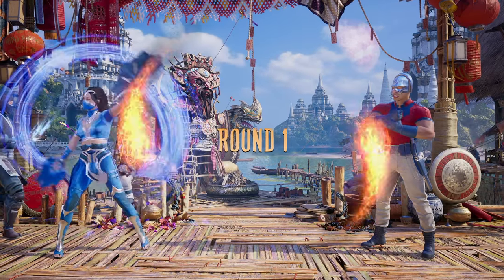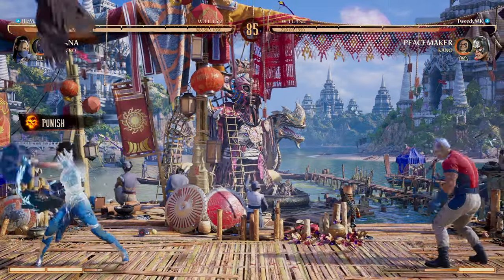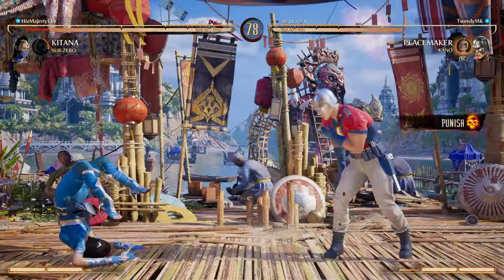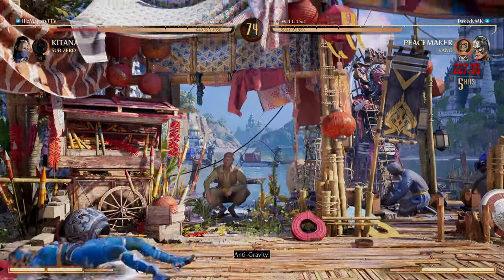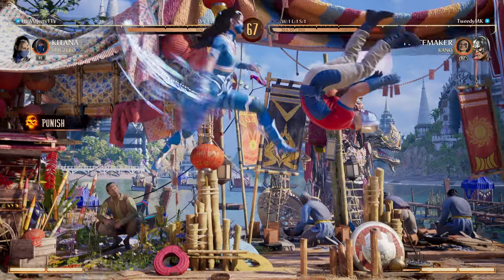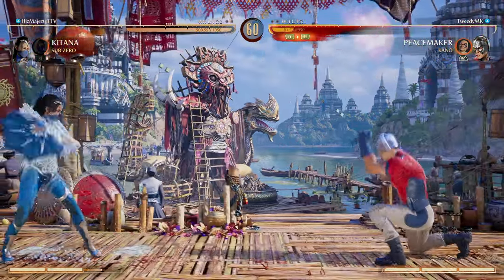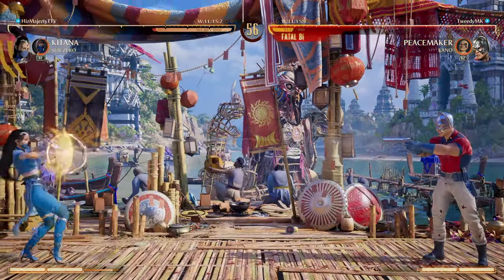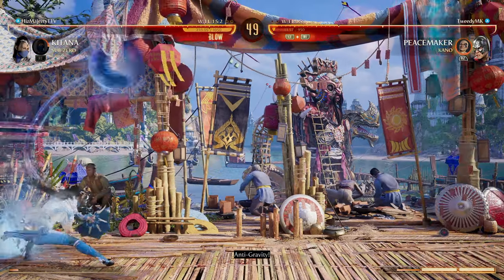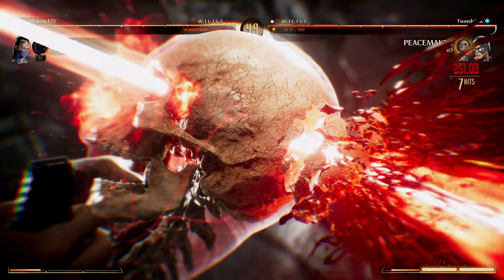I'm gonna start the game with Torpedo and the Kano. So Eagly counts as a projectile — okay, understood. The anti-gravity going — this should be a decent combo. Goes under my gunshots and it's gonna launch. See if I can get a little bait here — got him, this will kill. So I did the anti-gravity cancel into the jump-in and into the jab hit confirm — let's go — into the fatal blow. Let's go.